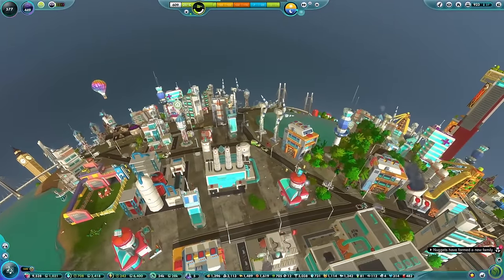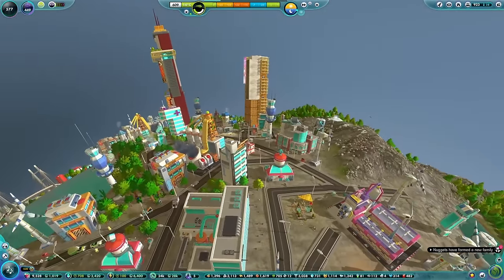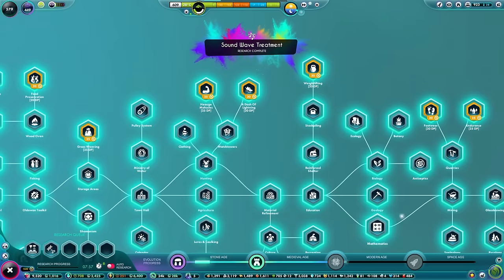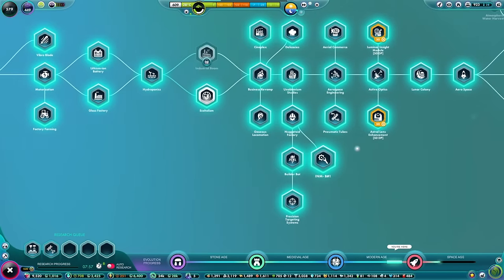Right now we are producing 7.7 iron and consuming 3.4. We still need quite a lot of beams - many, many beams. It's just shy of 100. Now the iron mines are in, hopefully we should be able to get steel production back on the go and get the stuff over nice and quick. Also, some more research is done as well.